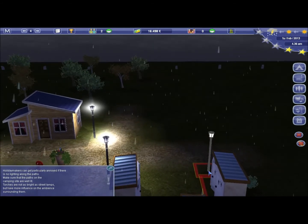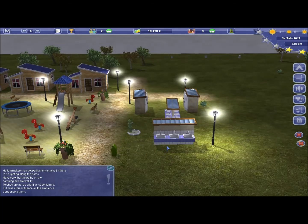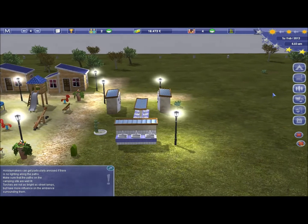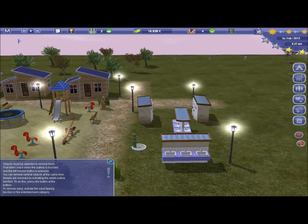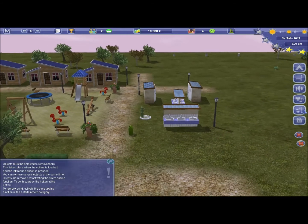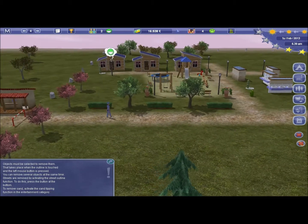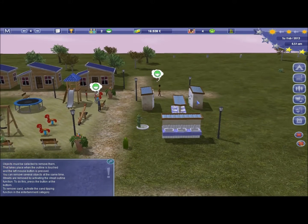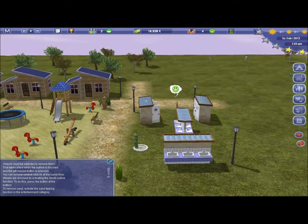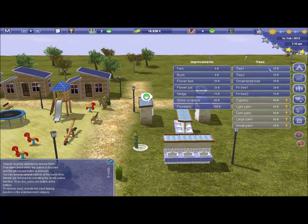That thunder's really annoying — it can be a shock. We're going to put in some... I'm getting rid of that bush. And we actually do have some people visiting our campsite now, so we have our first guests, which is pretty nice. And they'll be pretty happy about this. Our campsite's actually up to two stars as well, which means we'll be able to put the price up soon. But for now, I'm going to leave it.